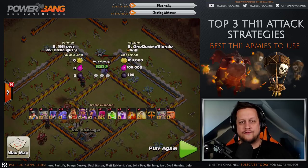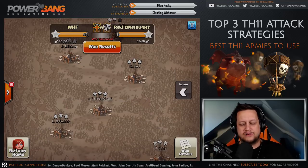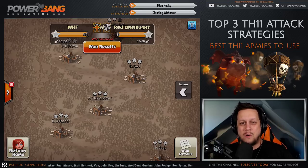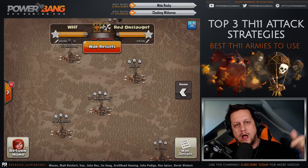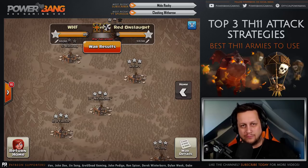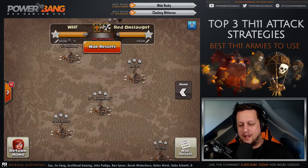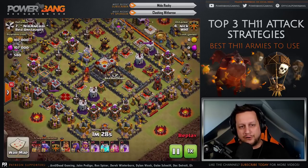That is our first Town Hall 11 attack strategy to get 3 stars. Next up, we're going to look at the number 2 strategy. That one is going to be relatively new on the scene, and I've got to give a massive shout-out to Itzu and the Dark Looters - I'm going to put their YouTube channel link in the description below. Definitely wouldn't have come up with this on our own if it weren't for the Dark Looters publicizing this on their live stream. And that is the Drag Loon with the clone spells - everybody's been trying the Drag Loon, but the clone spell addition to it just makes it super, super strong.